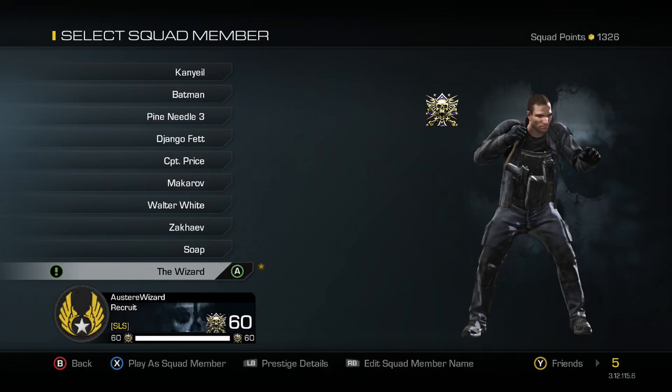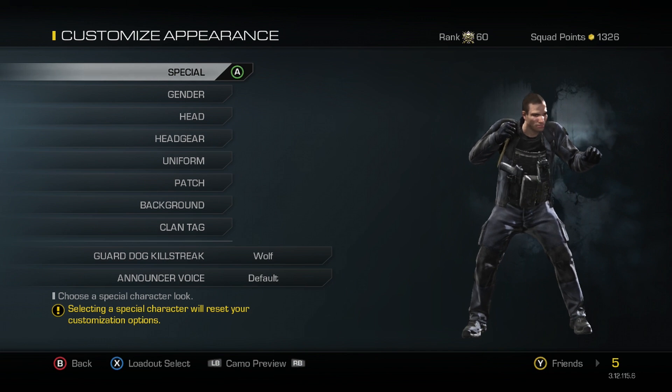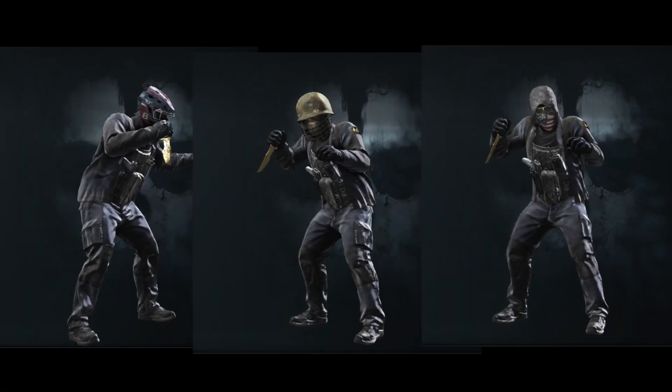As always with the squad packs, you get three heads and four uniforms that can all be mixed and matched with anything pre-existing in the game. Really, with the heads, I really like the heads in this one.